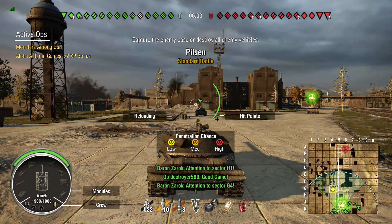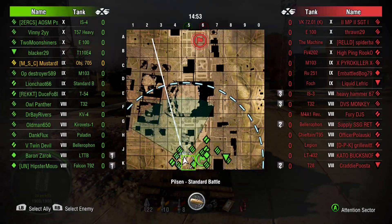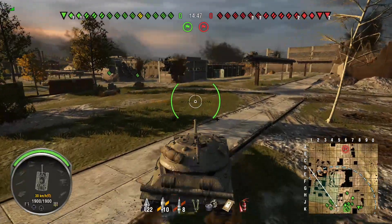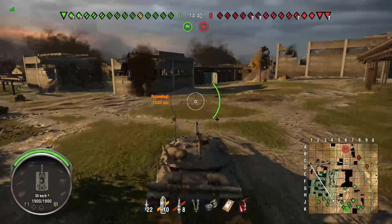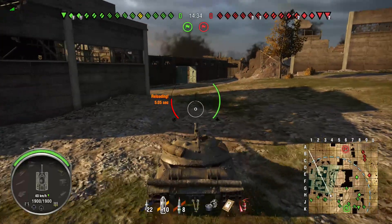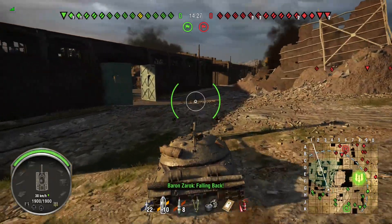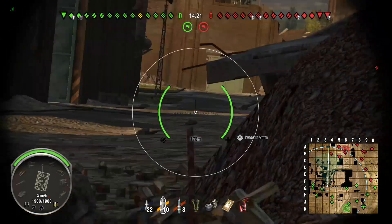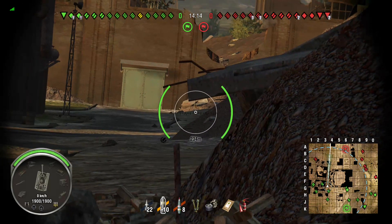Now we're on to Pilsen — this is my favorite heavy tank map. Even if you're in a heavy tank you still need support to win the 1-2-3 line, but that generally controls the map. If you lose the 1-2-3 line you have to work so hard to get back into the city. Taking the 7-8-9-0 line, you're working from an uphill advantage, which is generally advantageous, however the way this map is laid out the low ground just gives you great hull-down positions.